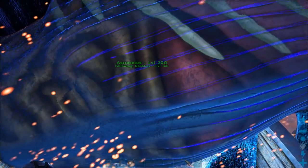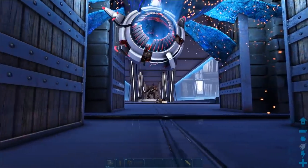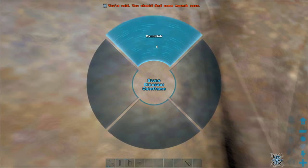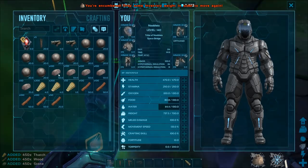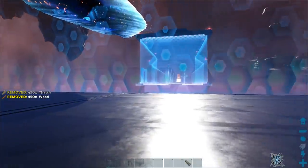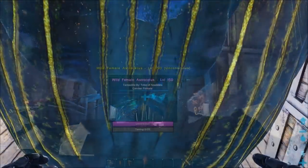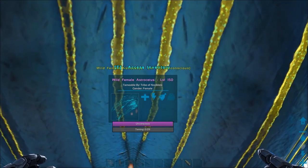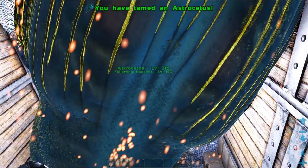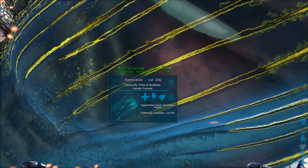It comes out at level 200, and as you can see it was a bit easier than flying around trying to shoot it with a cannon. All you've got to do to let it go is delete the back behemoth gate and you've got yourself an Astrocetus. You can increase how many bonus levels the tame gets if your server's on a higher taming rate. Here I'm testing on a times four taming server and this one came out with 216 levels, so if you're going to try and tame one it's best to do it when the server taming rate has been boosted.